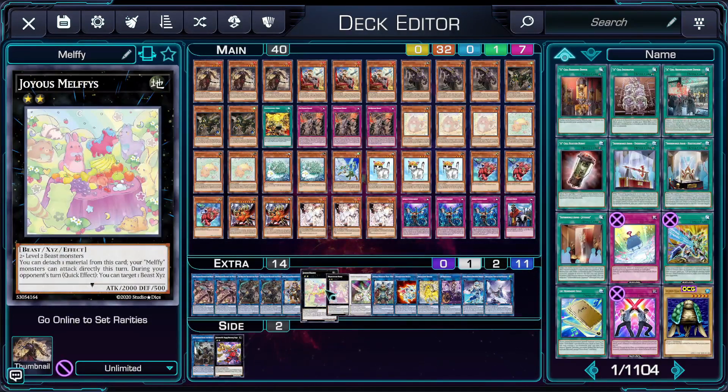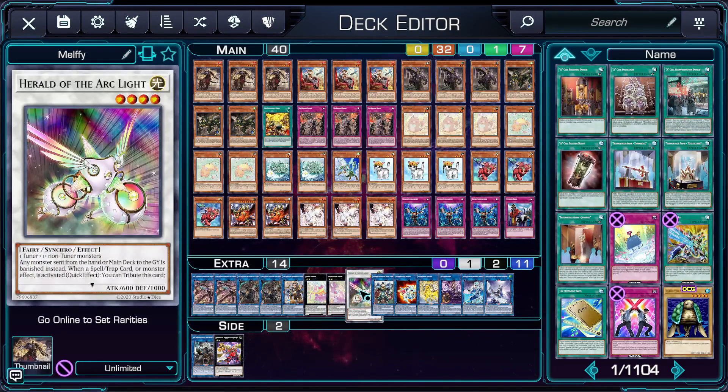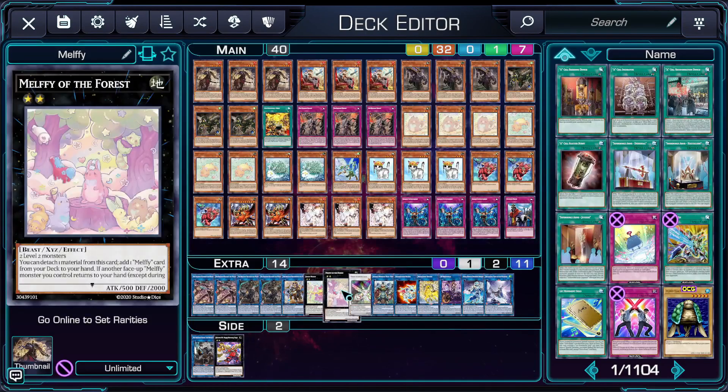You then run 1 Joyous Melfies and 1 Melfie of the Forest. Joyous Melfies combos with Rescue Cat, where you summon something like Melfie Papu and a Kalantosa, overlay them into this, and then tribute it to summon both back on your opponent's turn in order to destroy 2 cards. Melfie of the Forest is a good card for when you summon a Rescue Cat and already have a Melfie in hand — make this with the 2 monsters Rescue Cat summons, search the Melfie you don't already have, summon both in the end phase for 3 interruptions: a pop from Kalantosa off of Puppy, a Herald of the Arclight from Catty's Hoppy Squadron, and an Agate thanks to Joyous Melfies' effect triggering when one of the other two returns to hand.